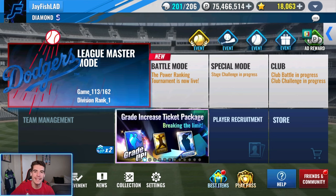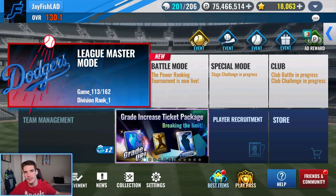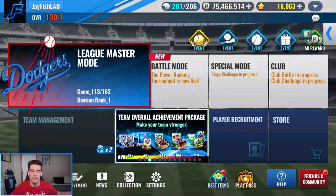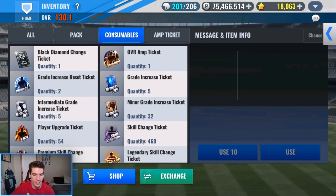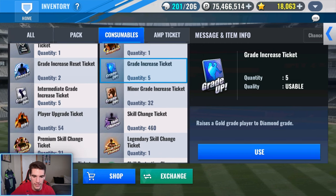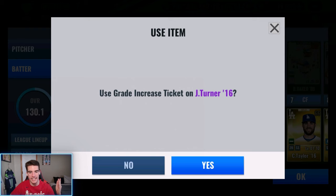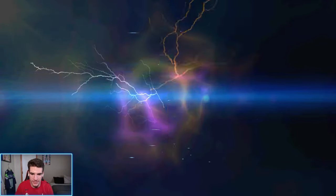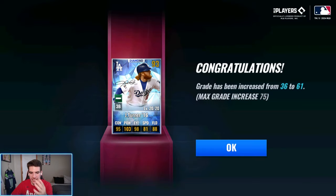I'll be making Justin Turner a diamond today with the GI ticket, then make both guys black diamond, try to get skills on them, and also special train and put trainers on them. First things first, we're going to make Justin Turner a diamond — he's already a gold, so we're just going to use this GI right here. Gatorade is already a diamond so we saved our GI. Boom, there we go — newest dime on the team, Justin Turner '16. Let's see what his GI is going to be — are we going to get cheesed? And a 61. We got cheesed pretty hard right there.